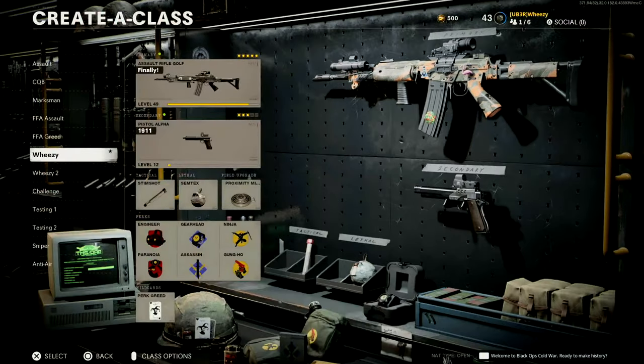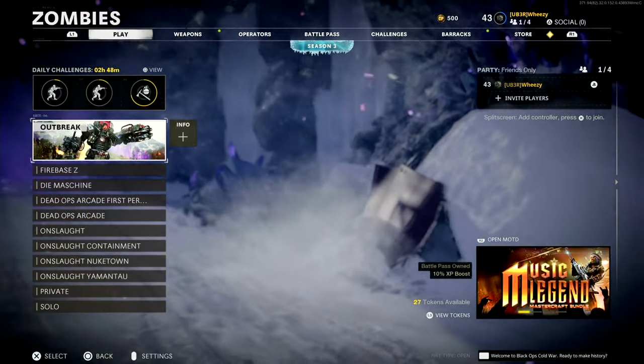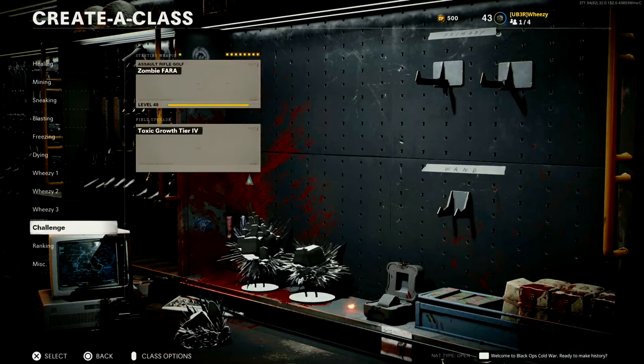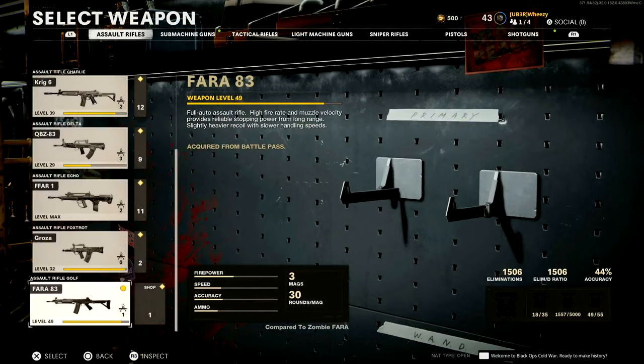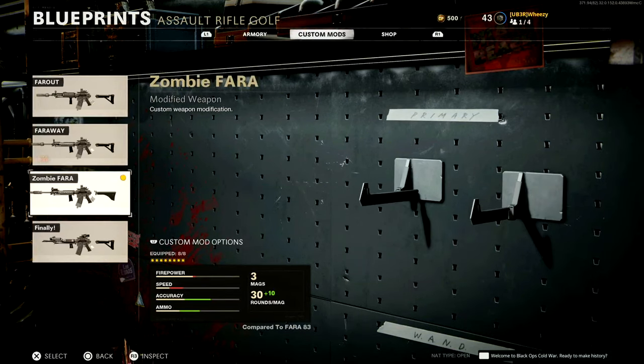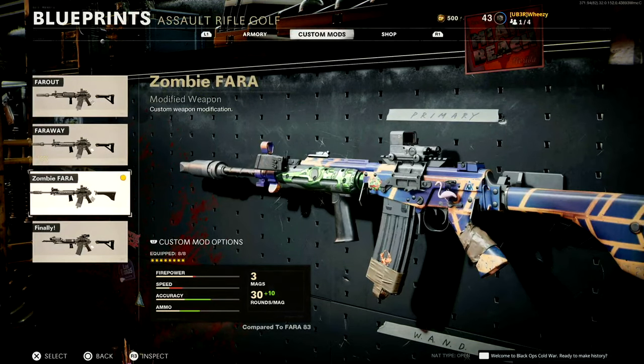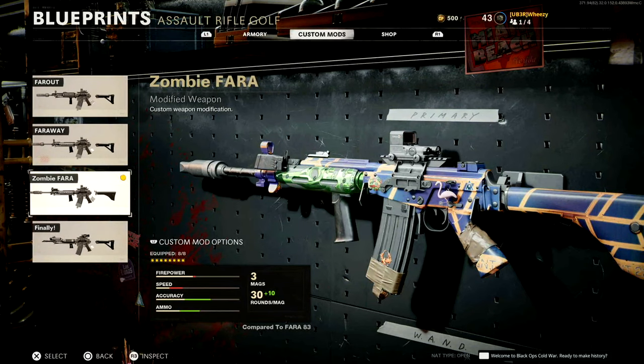You can actually use these custom classes in Zombies. Let's back out and go down to Zombies. In our custom classes here, as you'll see, we got the same deal — we can choose our multiplayer loadouts but we can also choose the loadouts for Zombies. You get ten custom loadouts, which I think is more than you got in Modern Warfare — I think in Modern Warfare you got three, four, maybe five. But this is ten, which is great. More is better.